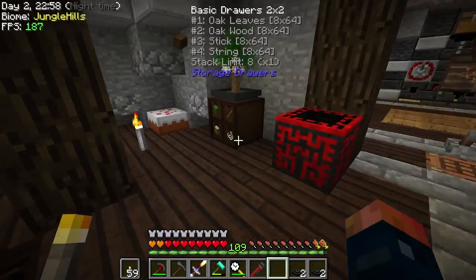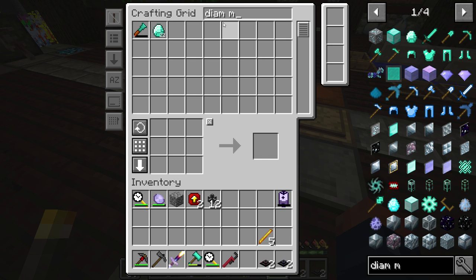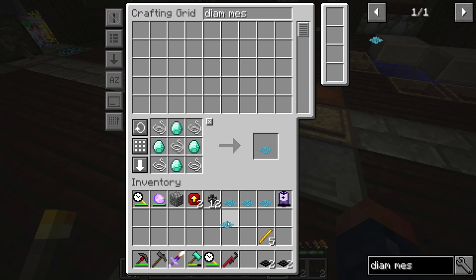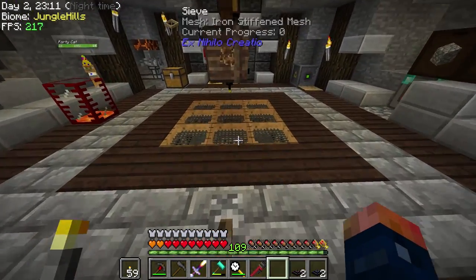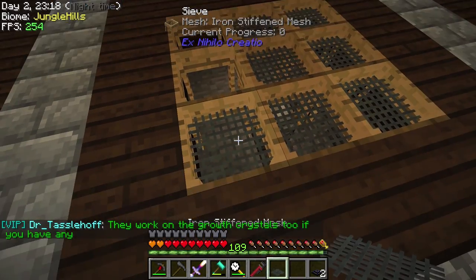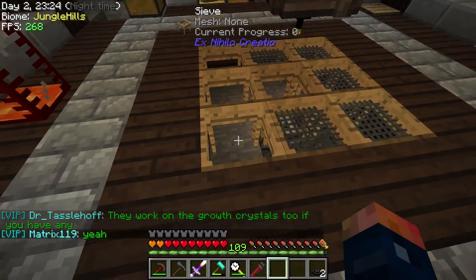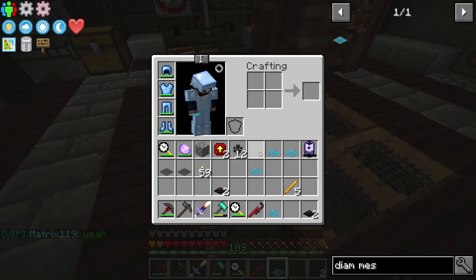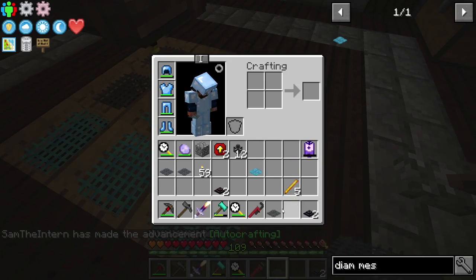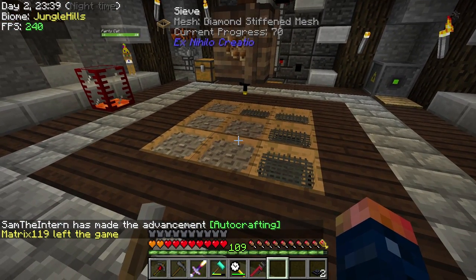Now we have our cobblestone set back up again. That should get our gravel automated again. Let's go ahead and manually sieve it ourselves and make some diamond meshes. We already have the automation for gravel — we just literally need diamond mesh, which requires some string. Diamond mesh is pretty easy to make in our case. Five is all we can make — that will work. Now it starts on this side every time, so let's get this put on this side. We'll get five going there — that middle slot has to be connected. It will pretty much use only diamond mesh at this point, and all we have to do is swap out the center one. Our gravel is going to go through only the diamond mesh sections.